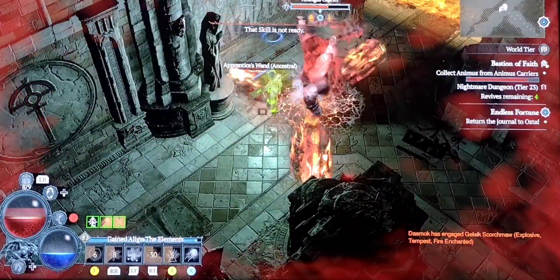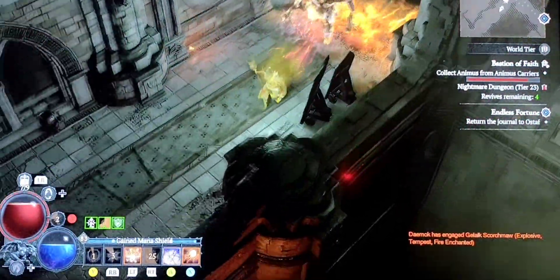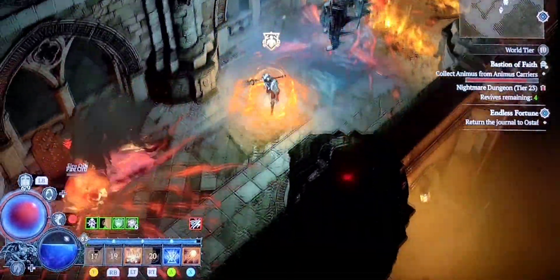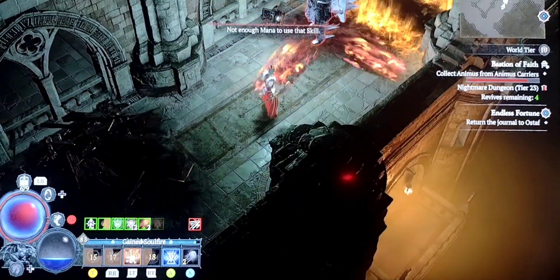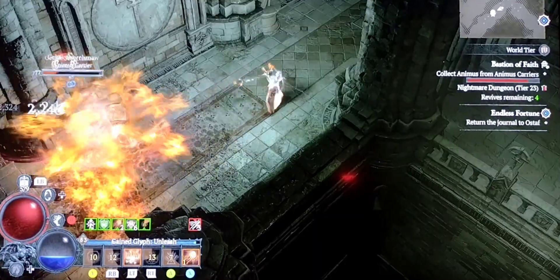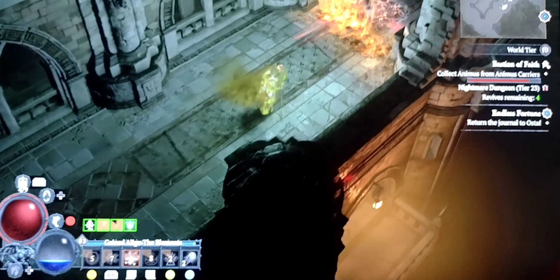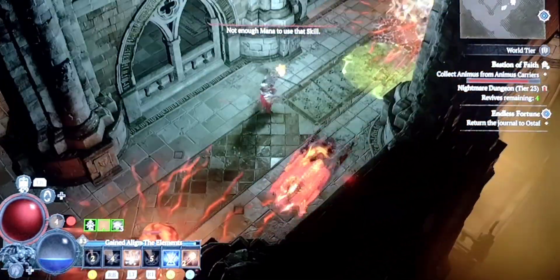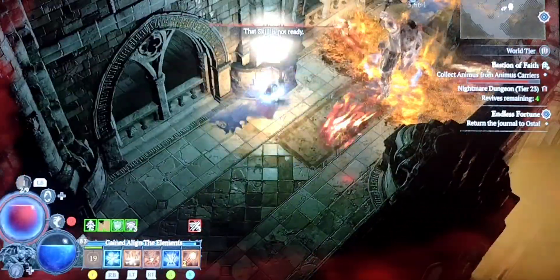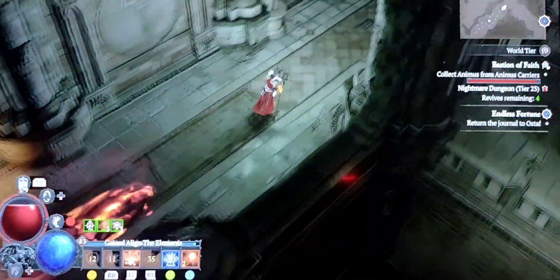Elites are kind of a problem, especially fire elites. I try and do as much damage as I can with my firewalls to stay kind of away from them, but vigilant at the same time. When I freeze them, let loose the fireball, teleport in, give them a stun, a couple fireballs — just kind of give them the whole runaround here, and he's dead. Awesome.